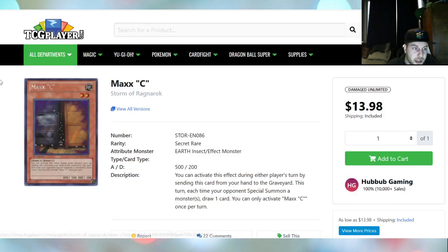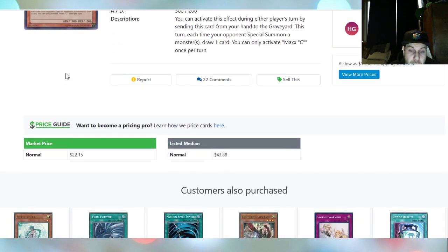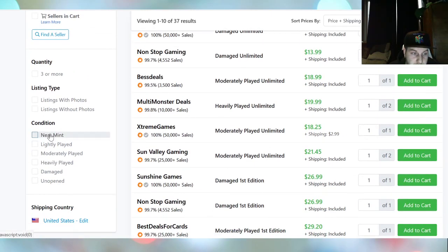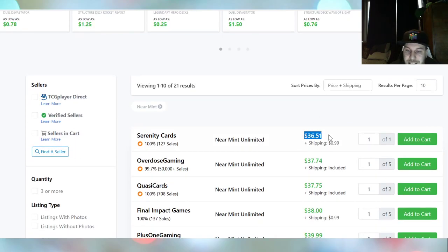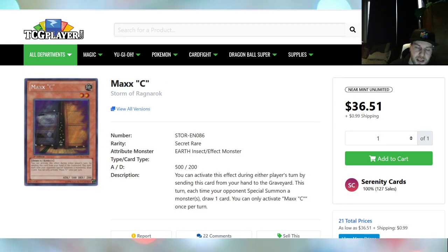Now everybody thinks because there's more summoning, we need more Maxx 'C' to stop them. People may think Maxx 'C' will come back, but I think he can only come back to 1 — don't expect Maxx 'C' to come back to 3 or 2 right off the bat. Maxx 'C' from Storm of Ragnarok — because it's a very powerful card — market price is $22. You can grab your copies for that price; Unlimited is $36.50 and the page bottoms out towards $52. I think people are grabbing their copies because this card was never at this price before.